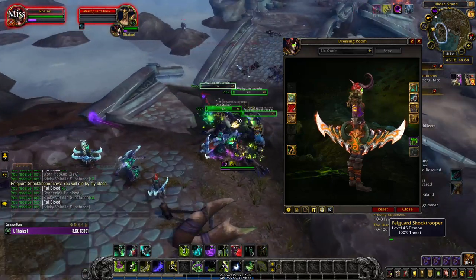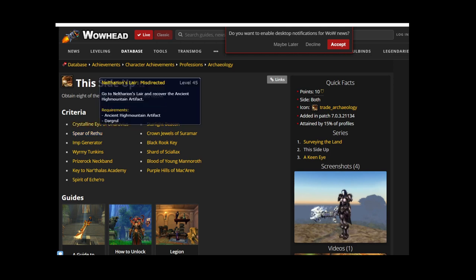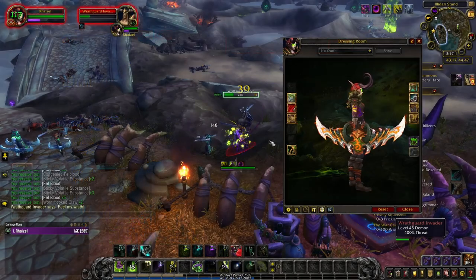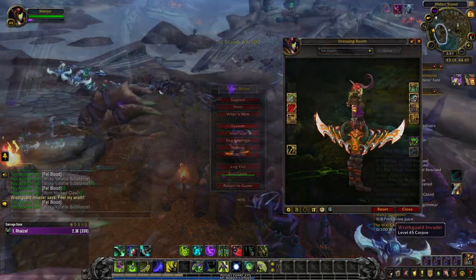The achievement requires you to complete 8 out of 10 rare archaeology projects around the Broken Isles. Each of the projects are on a two-week rotation and vary in objectives depending on the quest. The quests you pick up from the archaeology trainer in Dalaran. Make sure you don't miss a week or you might end up having to wait a long time to pick up where you left off.